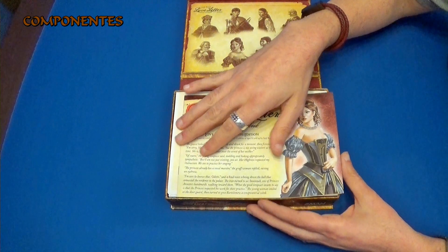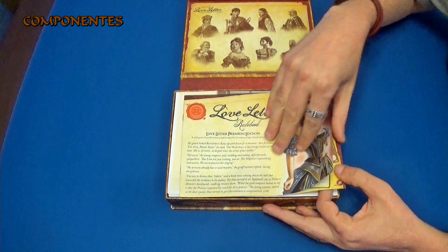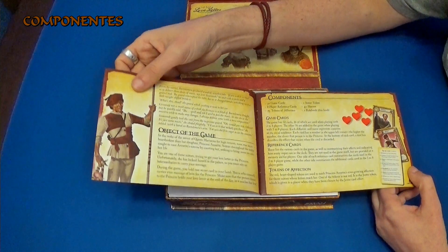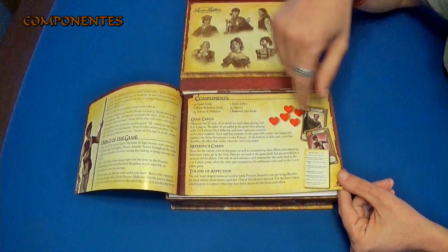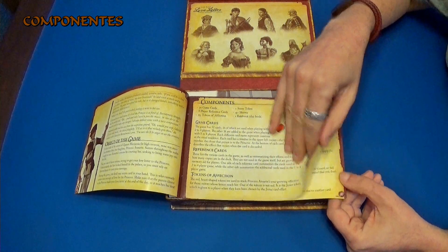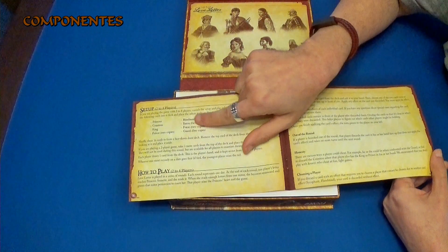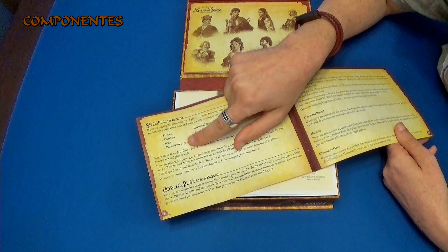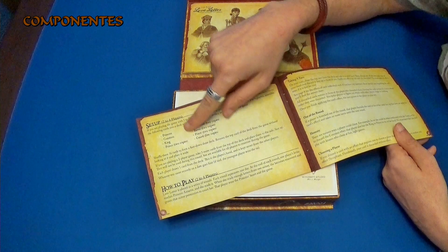Aquí vemos lo que es el manual. Podemos ver aquí una introducción, con los dibujos de los diferentes personajes nuevos. Objetivos, las cartas. También podemos ver aquí la configuración para varios jugadores. Aquí tenemos los personajes que jugamos con la versión normal.